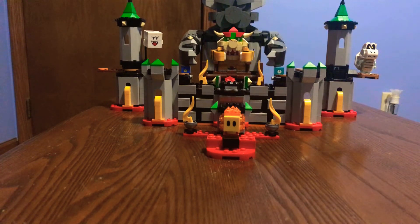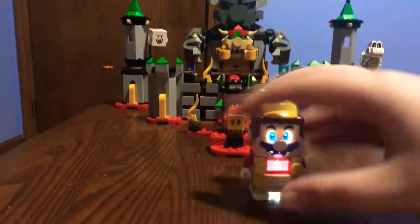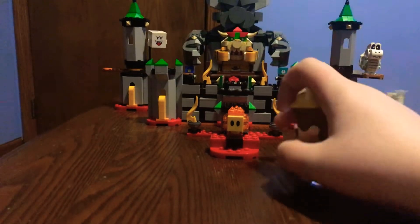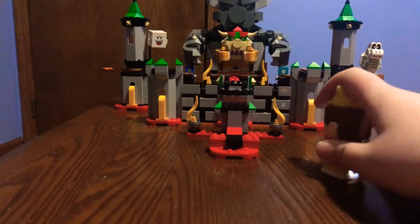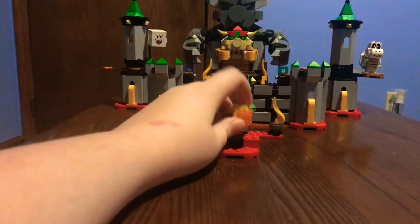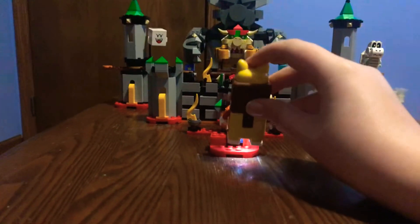There is one more feature of this set. It's a lot — let's get to it. First, the lava bubble can bounce off and it goes pretty high and far away. Like, see, you can do this.